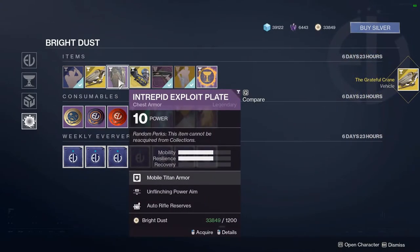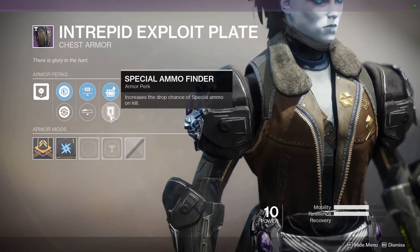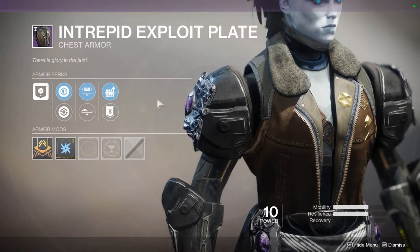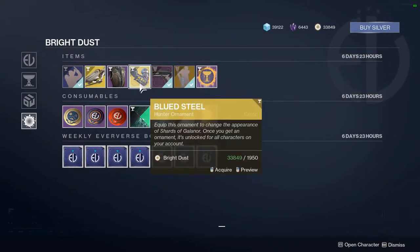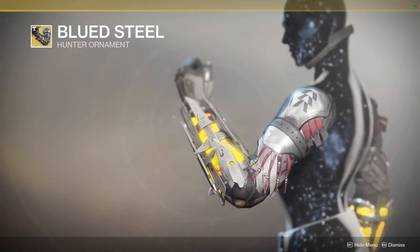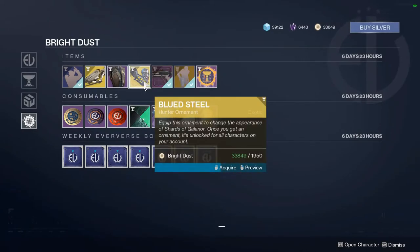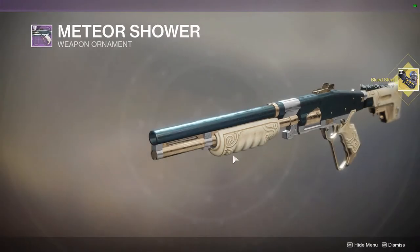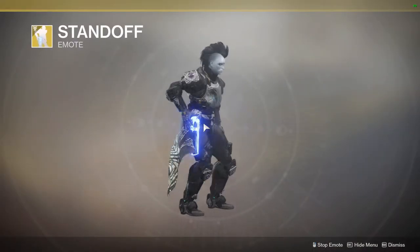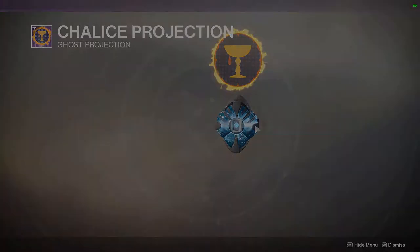We have the Titan chest piece — if you want your Titan to look like it's wearing a leather coat. The roll is Unflinching Sniper Aim, Special Ammo Finder, Auto Rifle Reserves, and Unflinching Power Aim. We also have the Blued Steel Armor Ornament for the Shards of Galanor, which makes them look a little less rusty and broken. And there's a Meteor Shower Weapon Ornament for the Parcel of Stardust Shotgun, the Standoff emote from Forsaken, and a Chalice Projection for your Ghost.